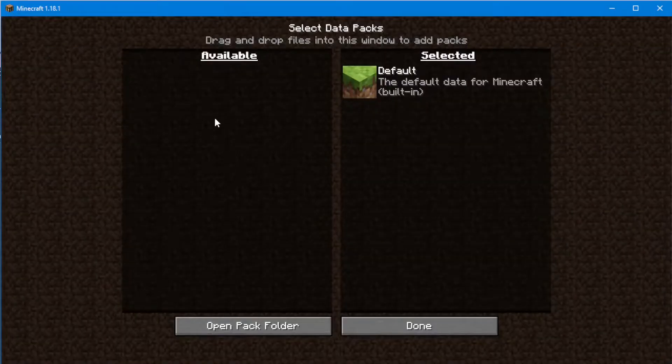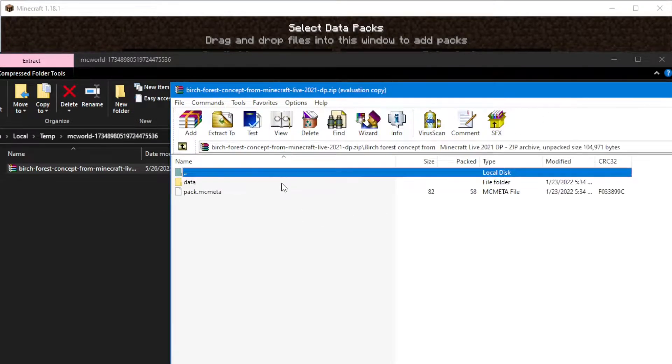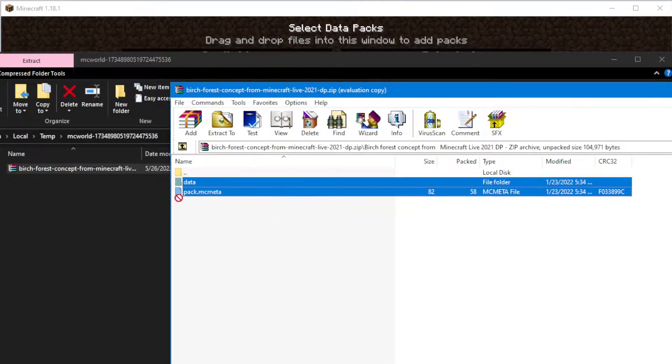Unfortunately the datapack will not appear in Minecraft initially because there are some issues. So we need to open that zip file, double click on it, open the zip file, go into that folder, and select the two files and drag them back into the datapacks folder.